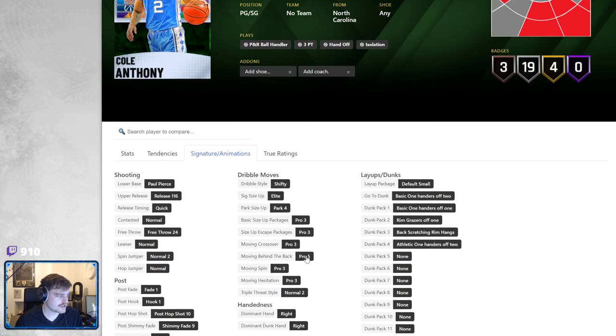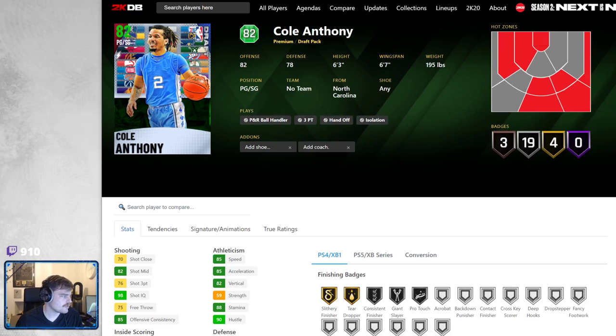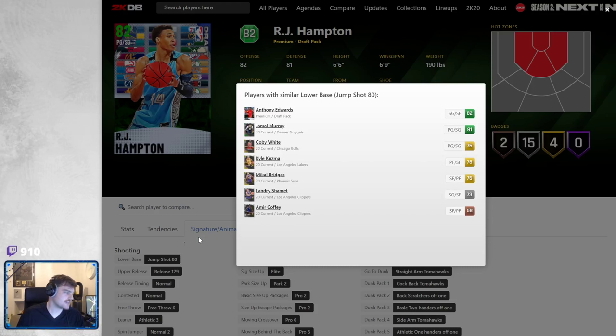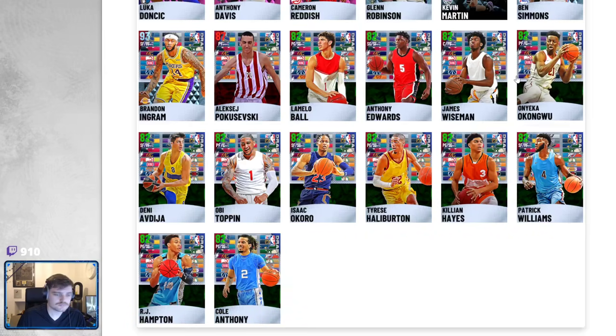Cole Anthony: profile behind the back — great current gen, bad next gen. Paul Pierce base — great next gen, bad current gen. For Orjay Hampton, he no longer has the god tier release from last year. Same release as Anthony Edwards and Jamal Murray. I don't know what that release is like to be honest. Pro 6 behind the back — great current gen, awful next gen.